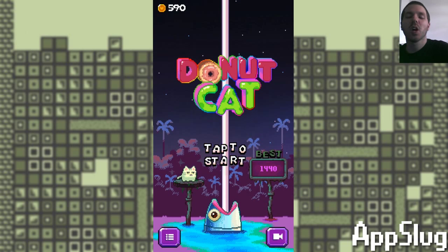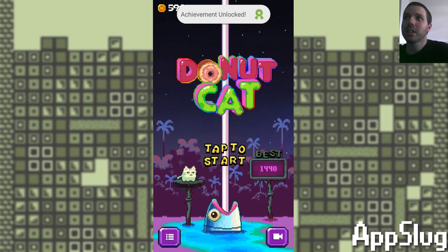What's up internet? My name is Attack Slug and welcome to App Slug, the show where I look at Android apps on my Galaxy S5. Today we're looking at Donut Cat on the Android App Store, Google Play, etc.